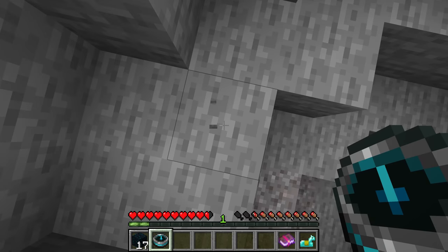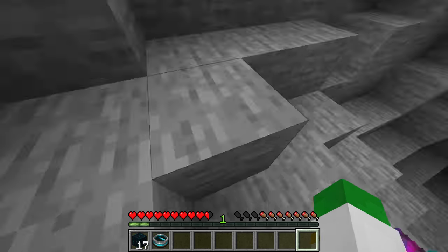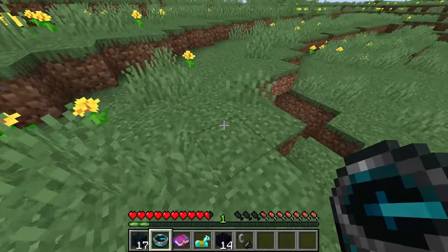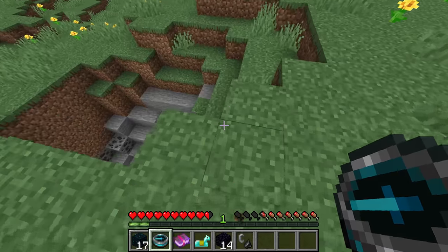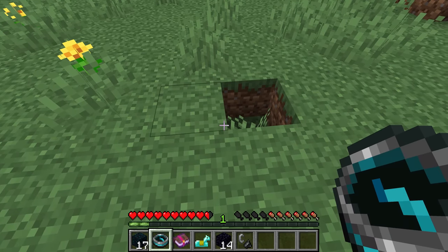It tells you down to the exact block where you died, which is very useful — if all your items were here, you could pick those up. Even once you've picked up your items, basically until you die again, this compass will continue to point towards that one spot, which can be really useful.